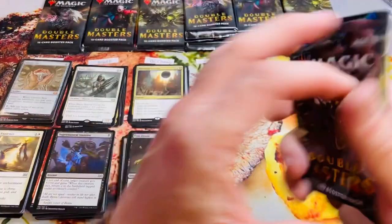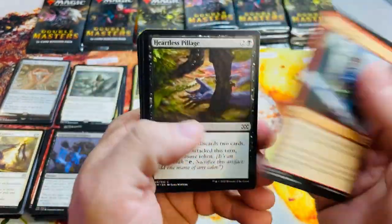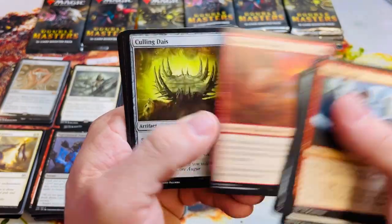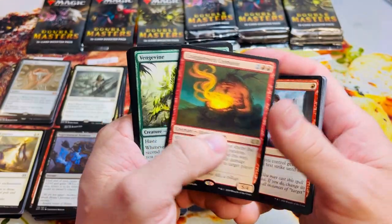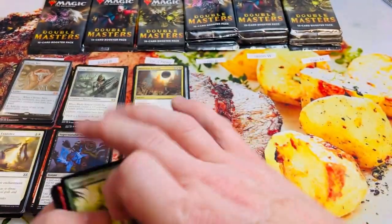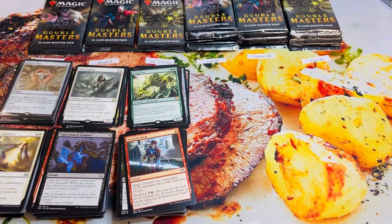And one more — of course he's after the Force of Wills first and foremost and always. I bet he owns more Force of Wills than anybody on the planet, unofficially. Cremator, Venge Vine — it's a mythic, but not the blue one we're looking for. Eight more, twenty overall.